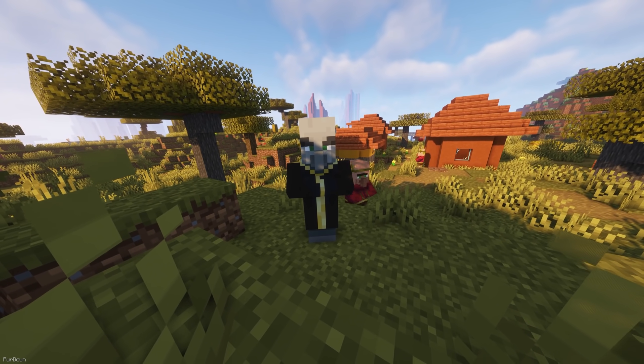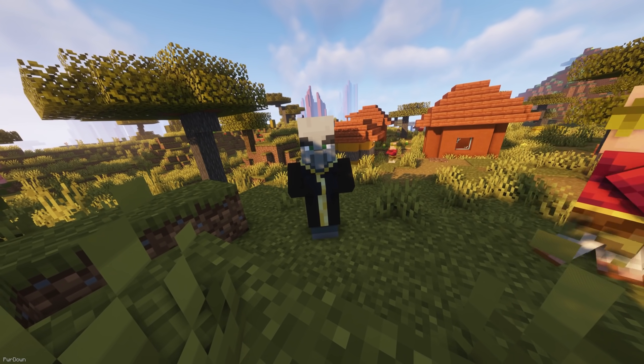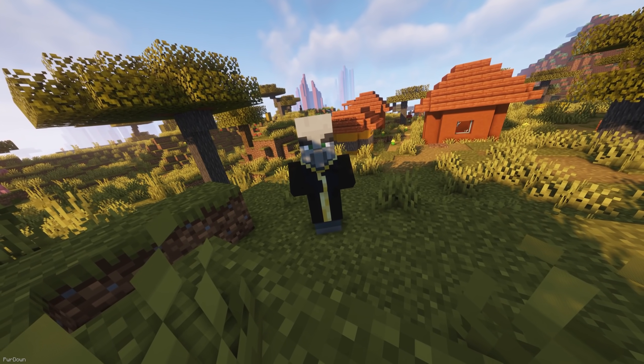Magical Eyes are dropped from Evokers, who use it for its power. The easiest way to get your hands on this Eye might be by starting a raid at a village.